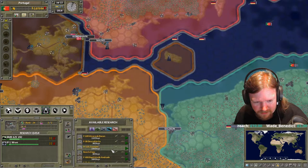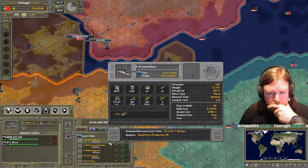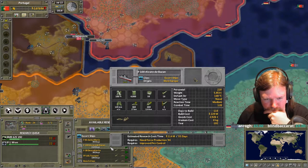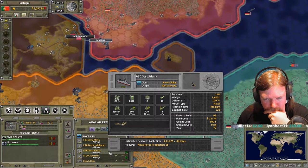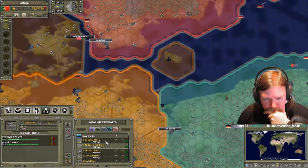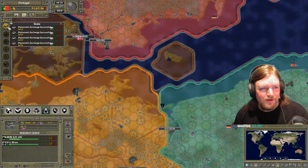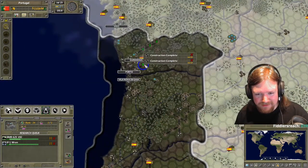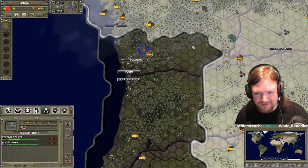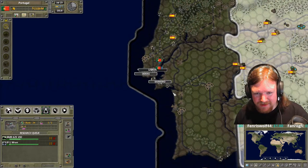I'm fortifying the Maginot line. One strategy we can employ is sabotaging their stuff, which forces them to spend more money on industrial goods to fix it. Russia has six billion in the bank - not as rich as I thought. I have 20 billion. I'm deploying spies around Moscow. They abolished their capital? I've never seen them attack spies like that before - I've never actually spied on a country I'm at war with like this.